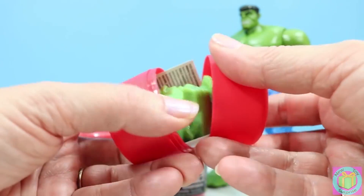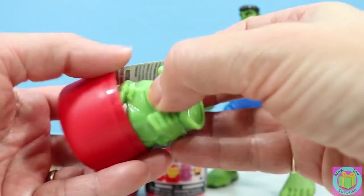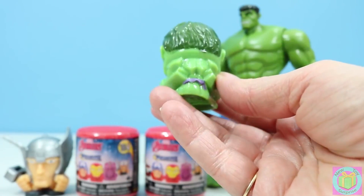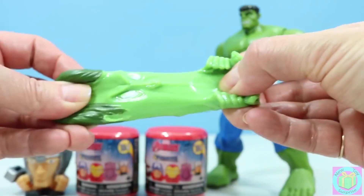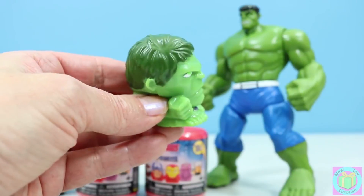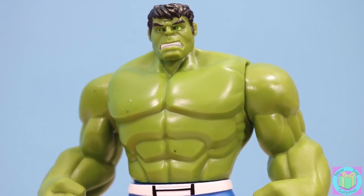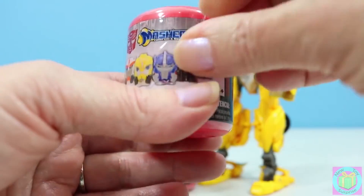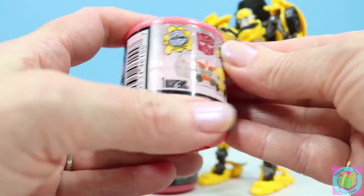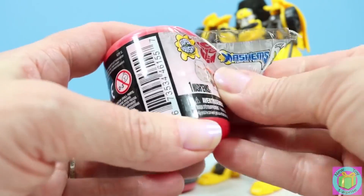They're so squishy. We got Decepticon — wait, we got Hulk! Hulk is going to be so happy. He's so squishy. Look Hulk — Hulk happy! Hulk like squishy! So we got Hulk. Do you think we can get Bumblebee?